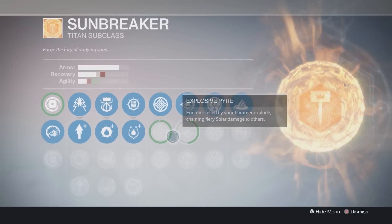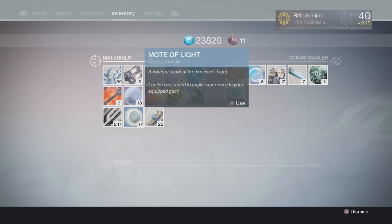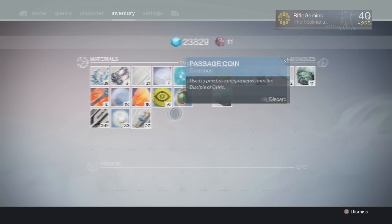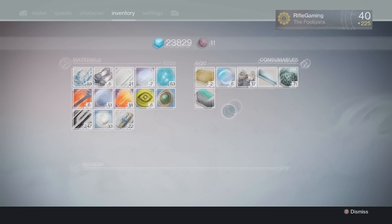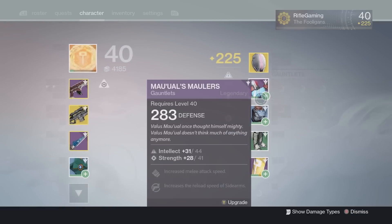Anyways, it is pretty plain and simple on how you use these - use them just like a consumable, except before you use them you actually want to make sure you have gear you need leveled up in your inventory. I only have a pair of Shield Brothers gauntlets in my inventory on my Titan at the moment that I'm leveling up, just to demonstrate. I actually just started leveling my Titan up so don't judge me on my light level.